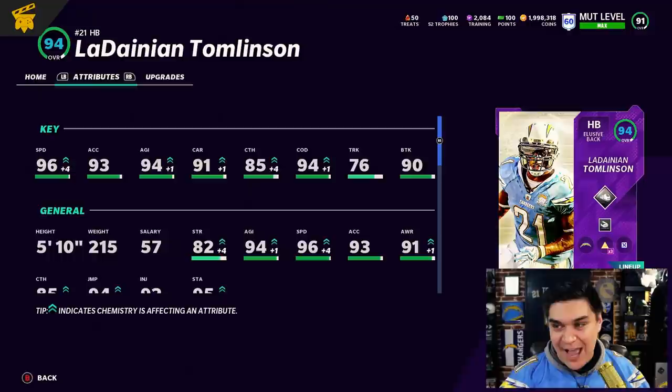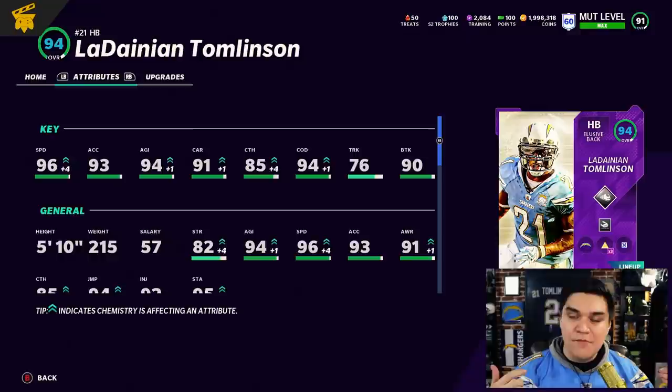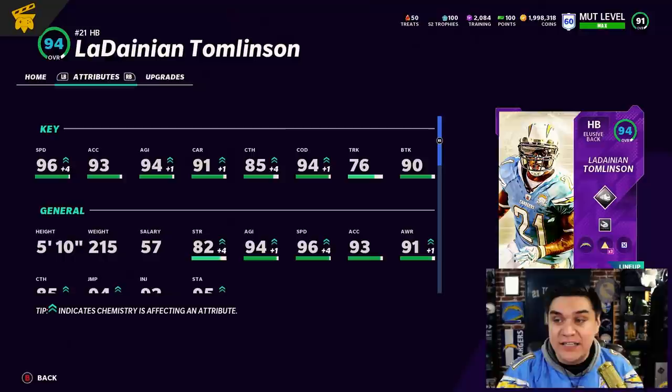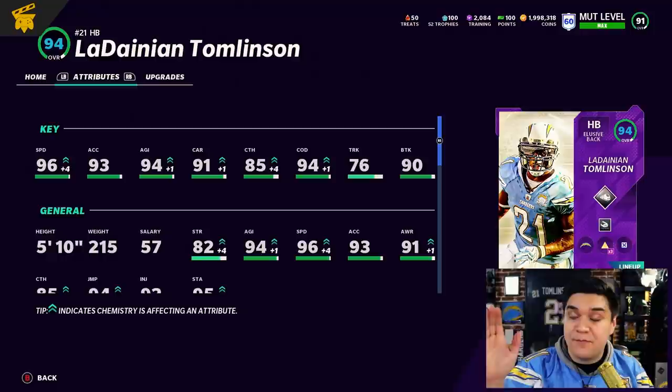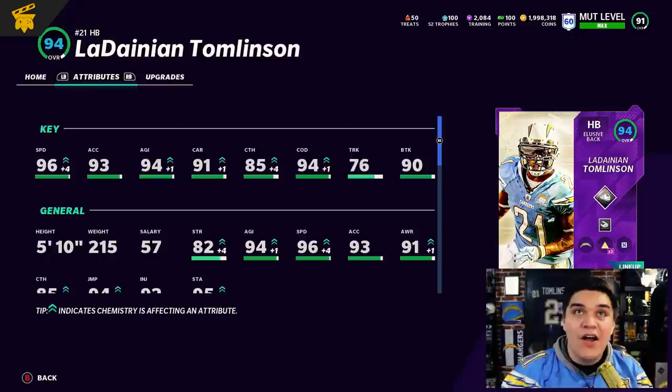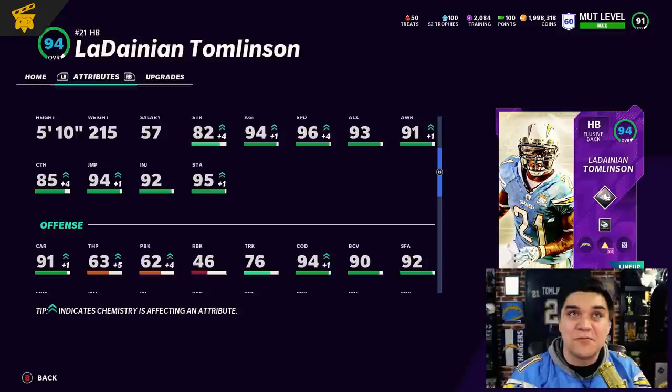On a Chargers theme team he's going to get more speed. Most people that do not have a theme team, maybe with maxed out Brawler or something, can get him to like 94 speed, which is still pretty impressive. He gets a plus two bump on the Chargers theme team. 94 agility — one of my most anticipated stats on this card. That change of direction, 94 change of direction, is going to feel really good. The 90 break tackle is also one of my favorite, most underrated attributes in the game. He looks like an all-around very balanced running back.